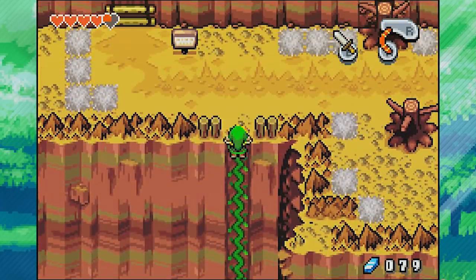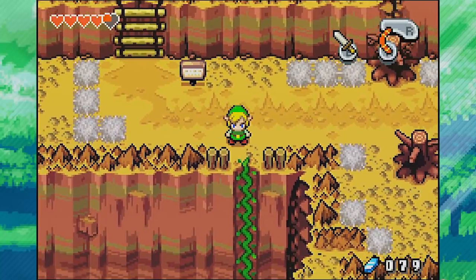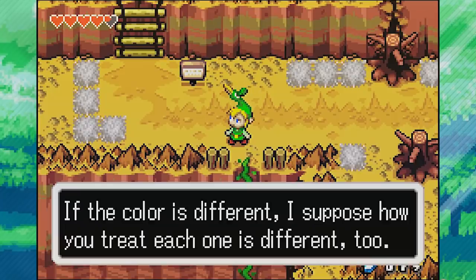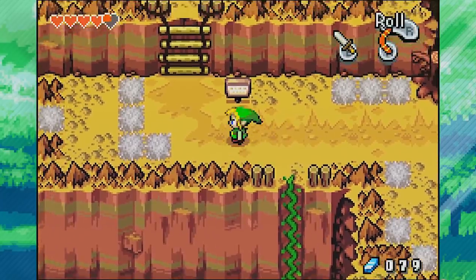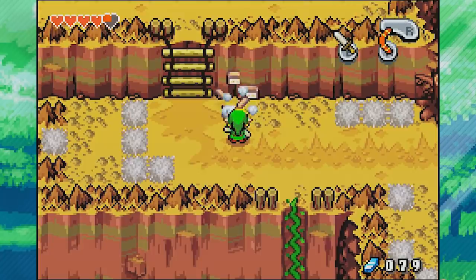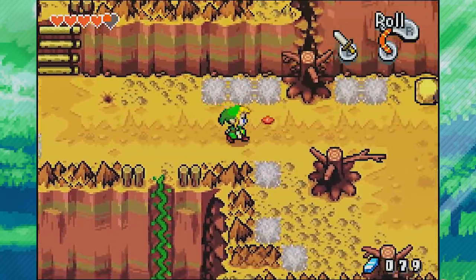We've got actual Mount Crenel now, because before we were just on Mount Crenel's base — a little bit different. It seems there are two types of beans on Mount Crenel, blue and green. Up this way we have the Crenel Wall, and to the right we have Crenel Mines. We're gonna go to the mines first, because we can't really do anything with the wall right now.